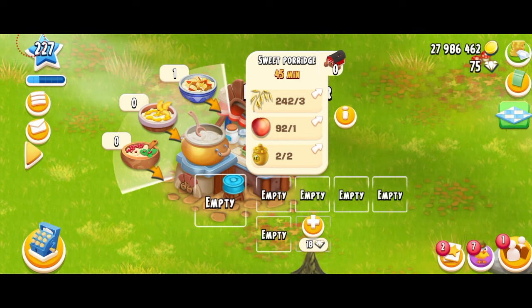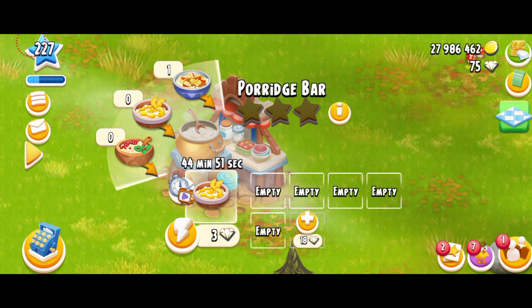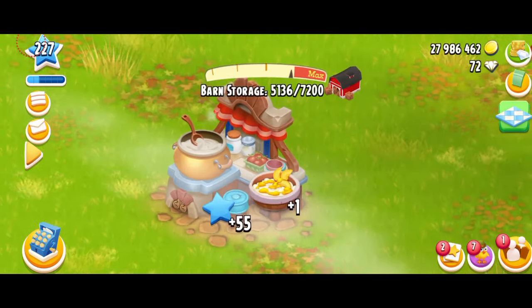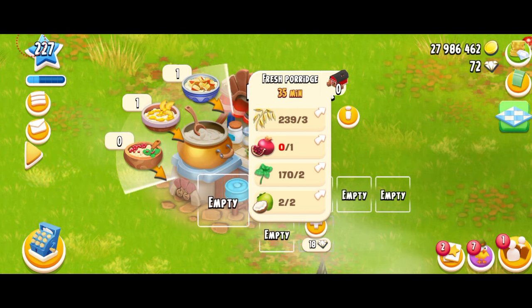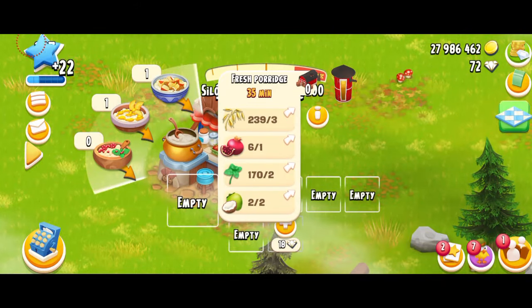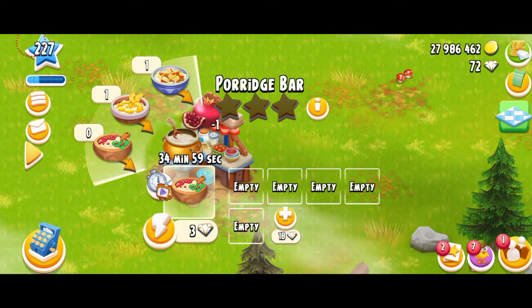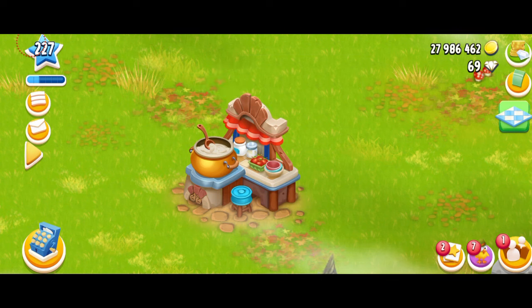The next product is sweet porridge — 45 minutes. You need three oats, one peach, and two honey. This is going to be very hard because honey is already really hard to get, considering the insane demand for honey in the game to make other products. That's 55 XP for the sweet porridge. The final product is fresh porridge — three oats, one pomegranate, two mint, and two coconuts. 35 minutes and 52 XP. That's really nice XP, probably because you're using a lot of fruits, and fruits are not that easy unlike crops.